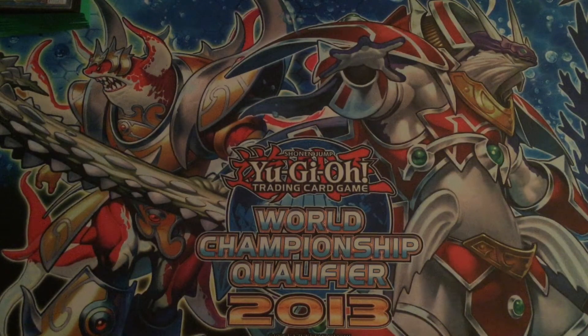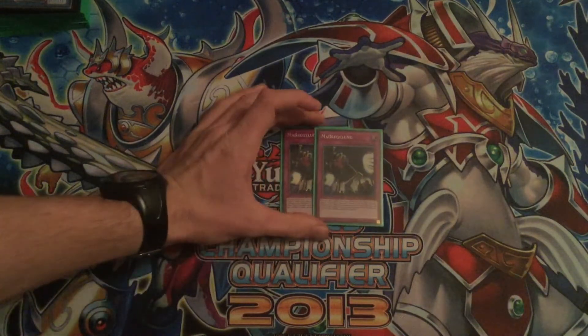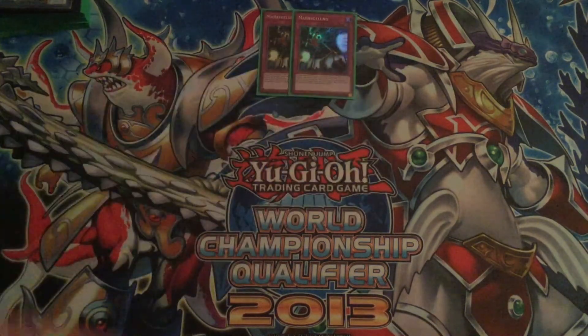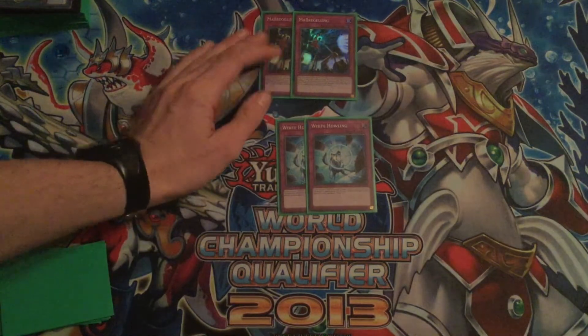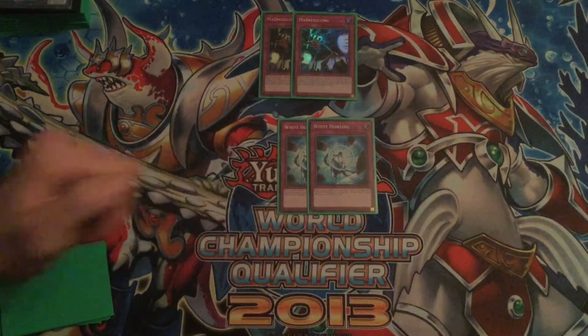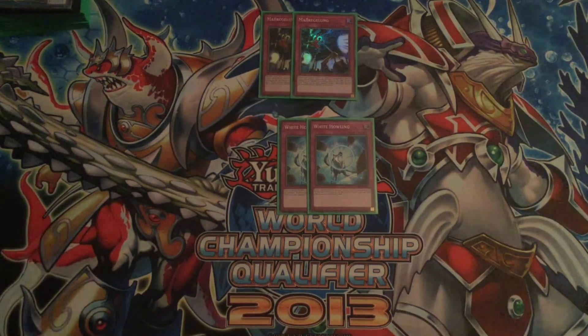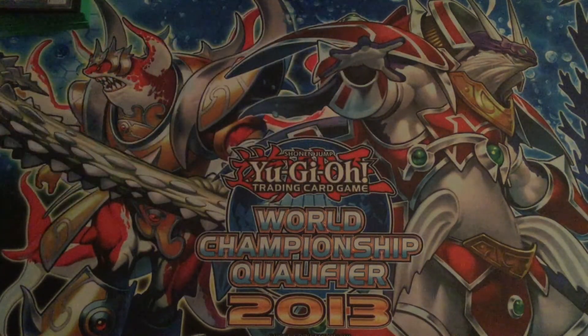Moving on now to the side deck. The side deck is always a thing that can change per person - that is perfectly fine. My side deck currently for Paleo: two Crackdown. We can side these in for the Dust Tornadoes or the Heavy Storm Dusters if we are playing a monster heavy deck. Two White Howling - basically this is Imperial Order on crack. If you have a Paleo, Toad, or Frog on board, you can negate every spell effect your opponent activates for the rest of the turn. Really good card - it is Imperial Order without the downside of having to pay life. Obviously though it is only for one turn.